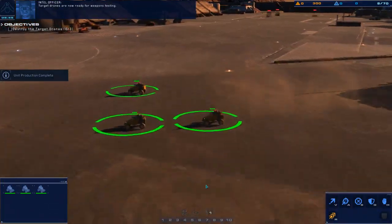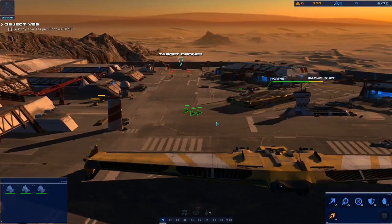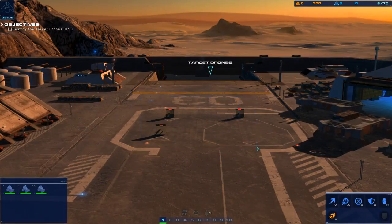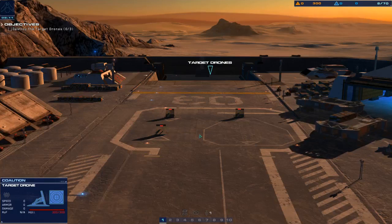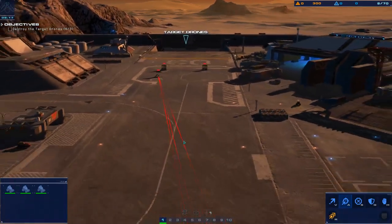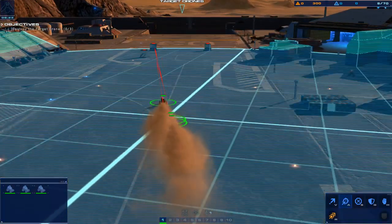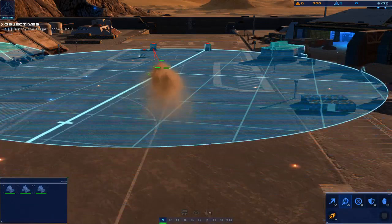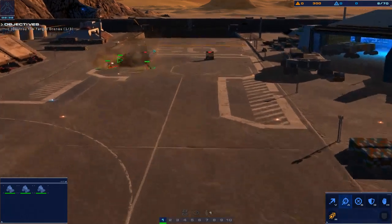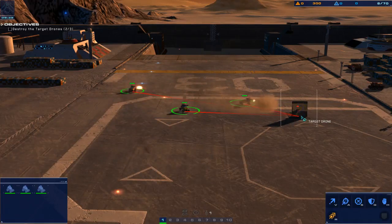Target drones are now ready for weapons testing. Use the light attack vehicles to target and destroy the drones located here. Group one assigned. Op ready. Receiving — fast attack pattern. Full speed. Hostile sighted. Got eyes on hostile.